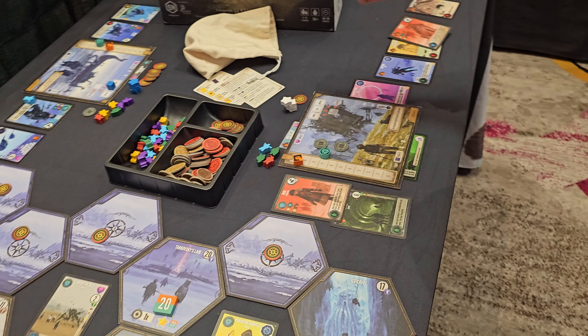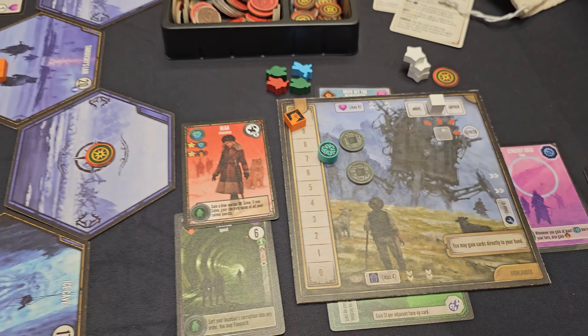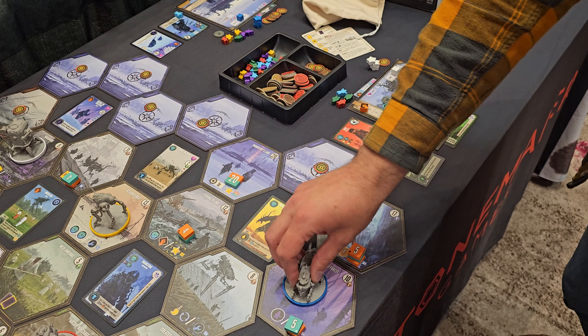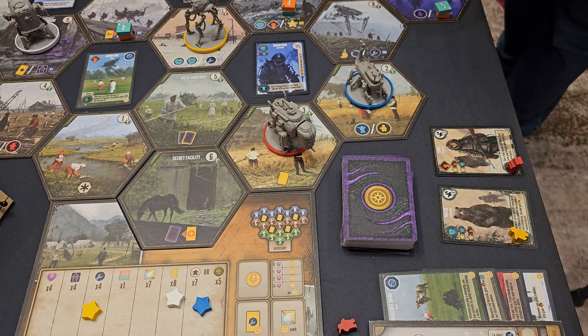On your turn, you're going to take a cube and cover up one of these three major actions. Then you're going to take the two actions that are available. I can move and gather — I'll move down here, gather a worker. Quick, snappy turns. Next, pick a new action for the next round.